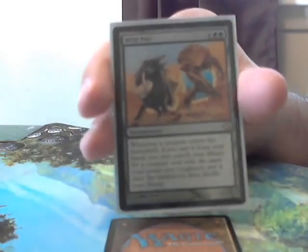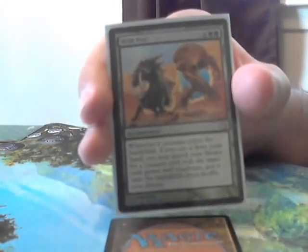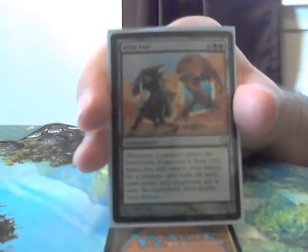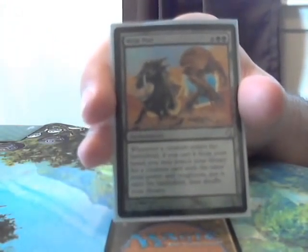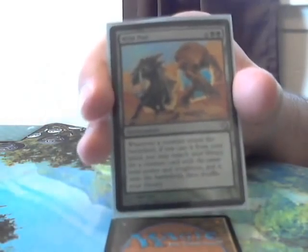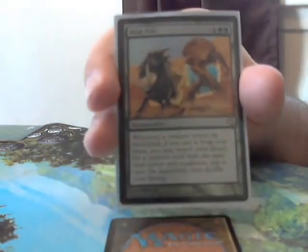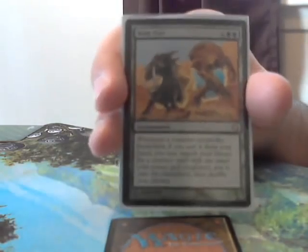Then there's Wild Pair — I love Wild Pair, Wild Pair is awesome, you should run it. Basically it lets you play one creature and then search out another creature and get its effect as well. This is how you play 2/2 elves and then get 2/2 Acidic Slimes to blow up artifacts, enchantments, or land. Wild Pair is awesome and you should be running it if you're playing any kind of creature-based deck.